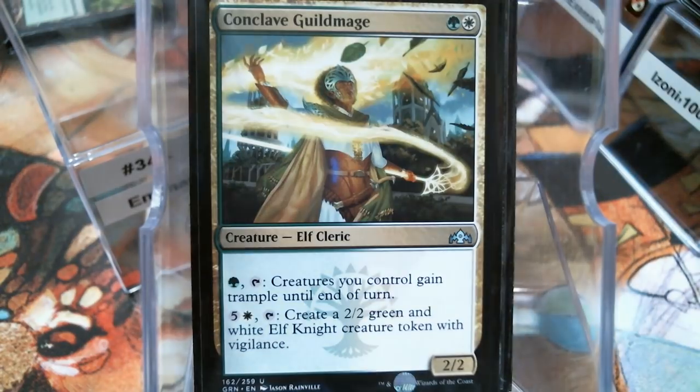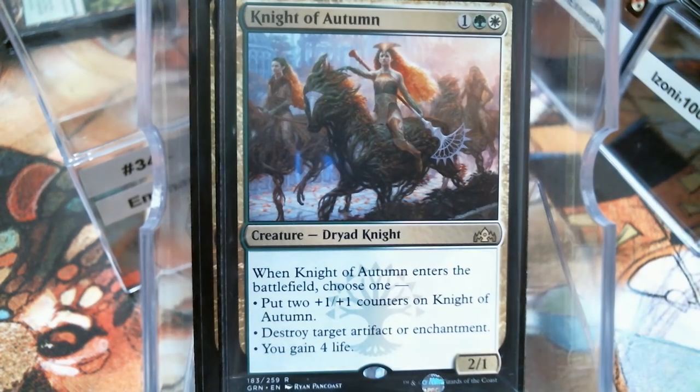The Conclave Blessing is going to make that same elf token, and that first ability is going to give your creatures Trample — pretty good. Knight of Autumn is a new card — the Swiss Army Knight. It does everything: it's a 4/3, or a 2/1 with a Disenchant on it, or a 2/1 that gains you 4 life. It's just whatever you need it to be.